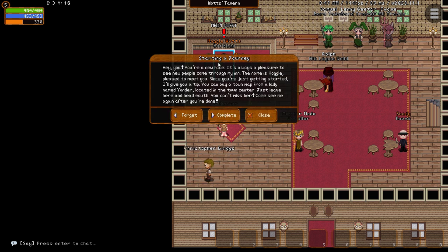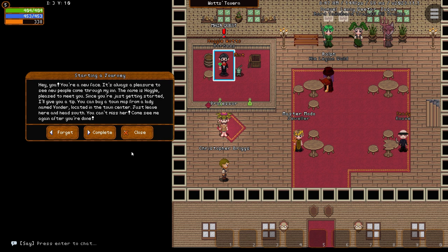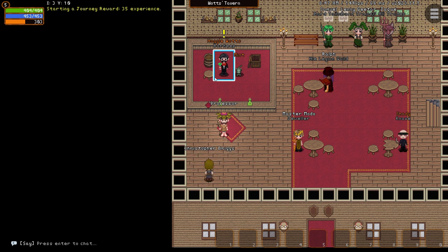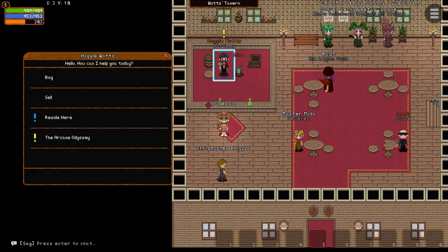For beginning players, the quest will mostly run through Hoggle as you help people around town with various tasks, so if you're looking for your next quest to do, try coming back here. Every class starts with a quest here to go find their class trainer, so let's start with that.